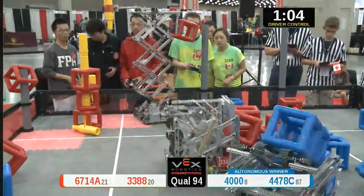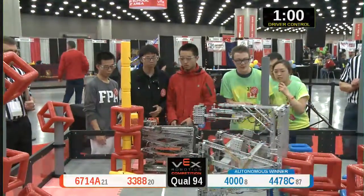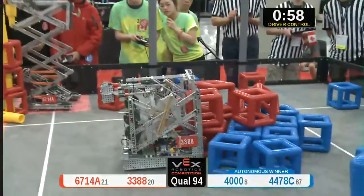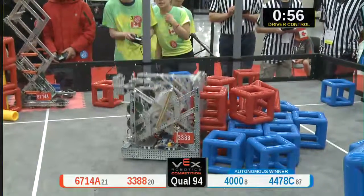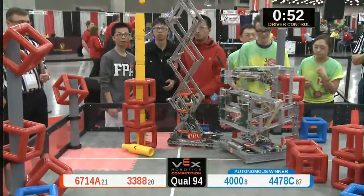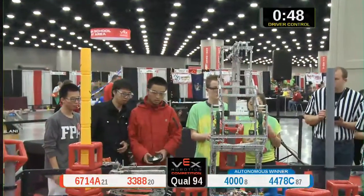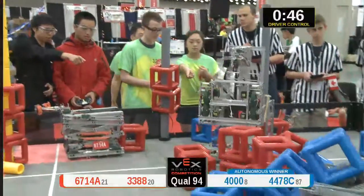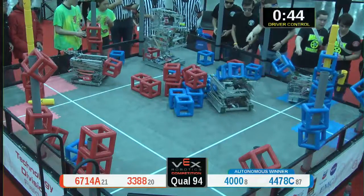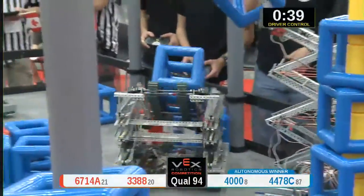A lot of red cubes scored on their side of the field, but Blue's coming to answer. 4000 with three cubes in their possession — one, two, three. Nicely done for Blue. Another skyrise added by 4478C, and 67-14A adding a skyrise for red. The towers are growing, going higher and higher. A lot of vertical action in this match.